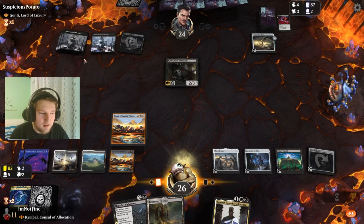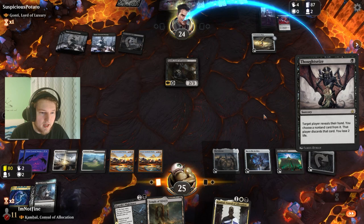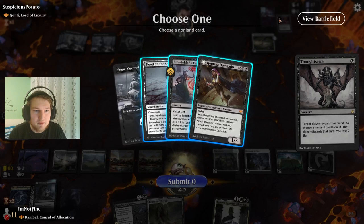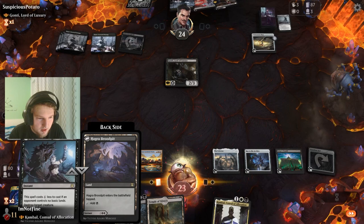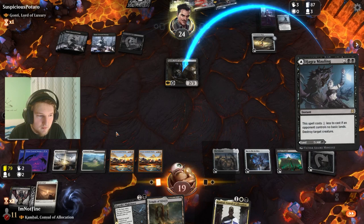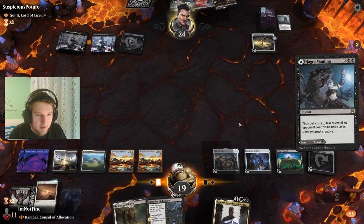Blood in the Snow is probably good. This might be my Gaunti list — no, no, because I didn't play Drillbit. But they're playing similar cards. Not sure if I'm supposed to play this Hagra Mauling off the top. Wrath of God — I'm probably supposed to not play that Wrath of God.